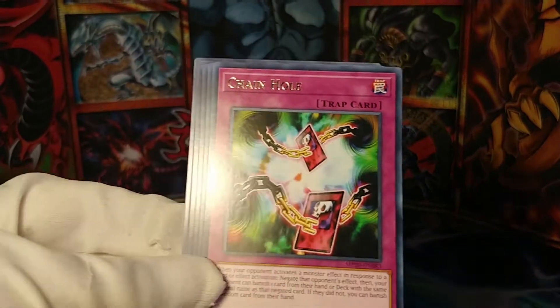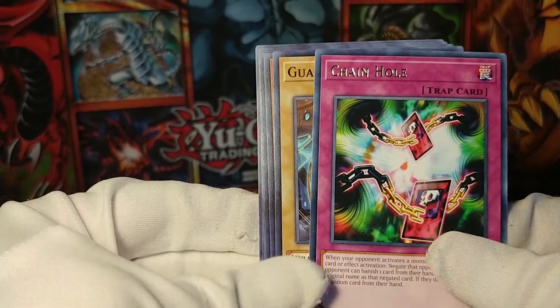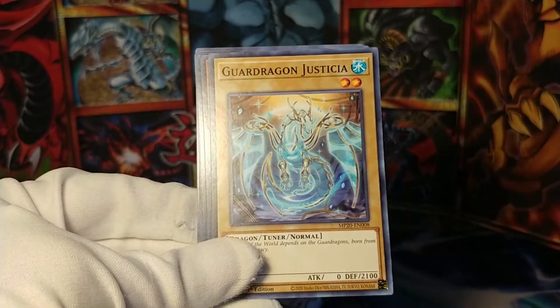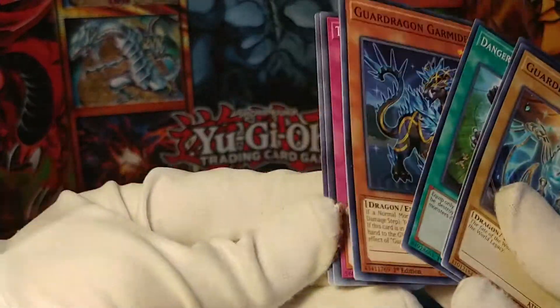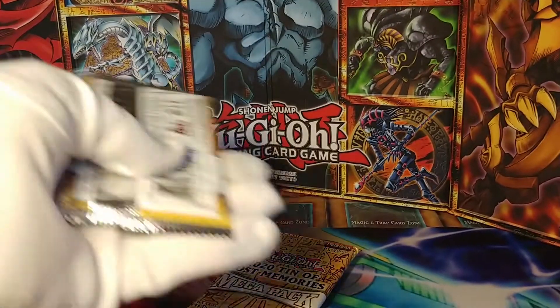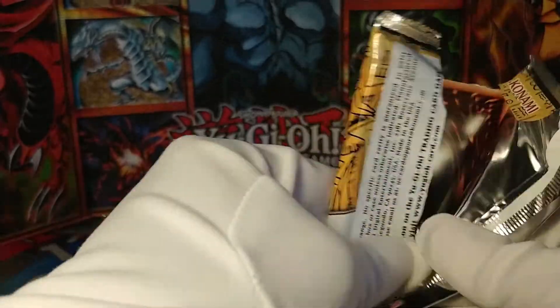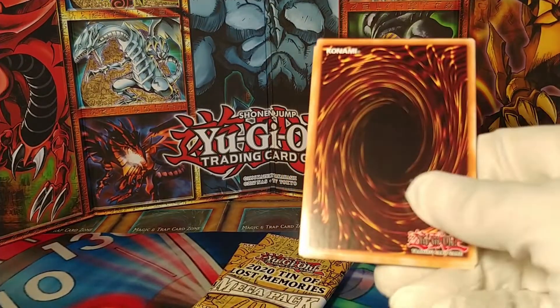I have pulled many a Dark Dragoon in my day and I'm never unhappy to see one. Chainhole — I don't actually think we've ever seen this rare; it doesn't ring a bell. Guard Dragons and Nebula Dragon — cool name. However, here's the thing: Red Eyes Dark Dragoon is not the card I'm looking for.